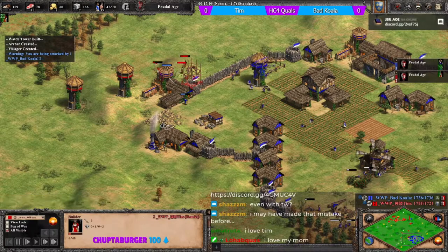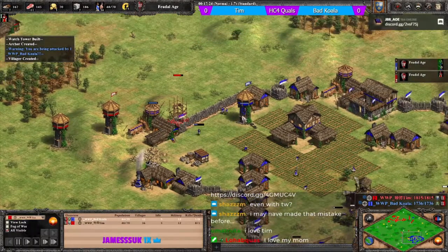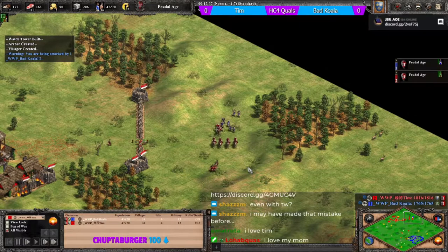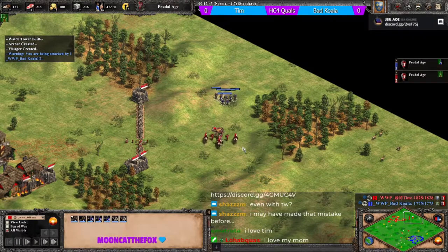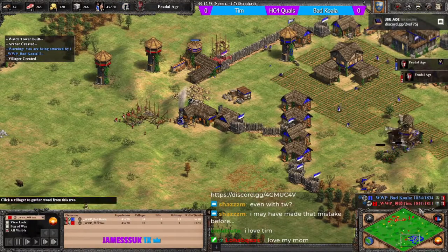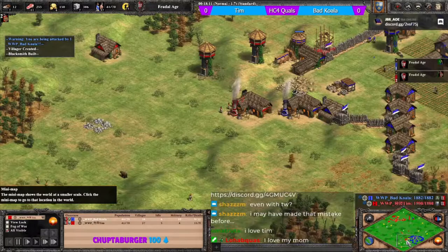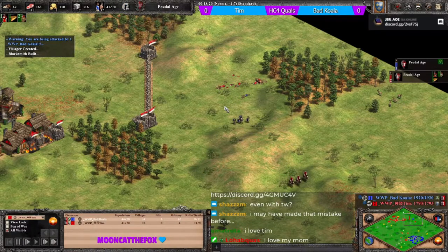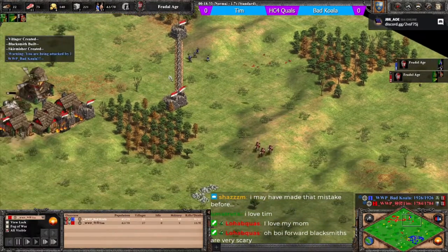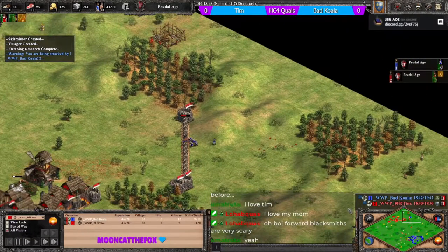Tim bails on one tower - it doesn't achieve much and delays only a bit of farming space. Tim is coming back with scouts, archers, and skirmishers - that should clean up the army. Tim's TC is completely idle. The engagement goes terribly for tim - I thought it was an easy cleanup but it really wasn't.